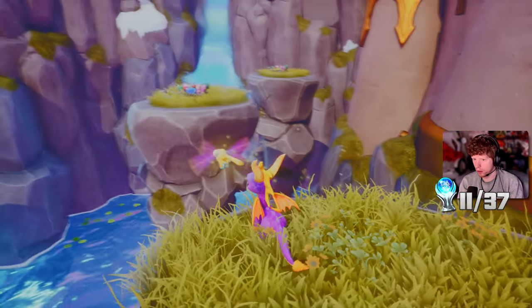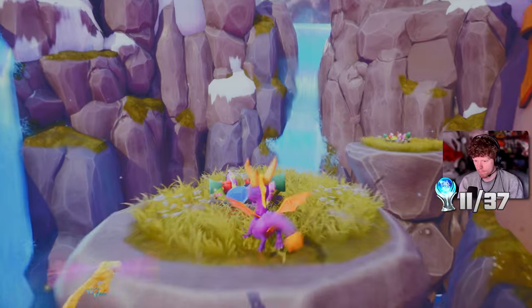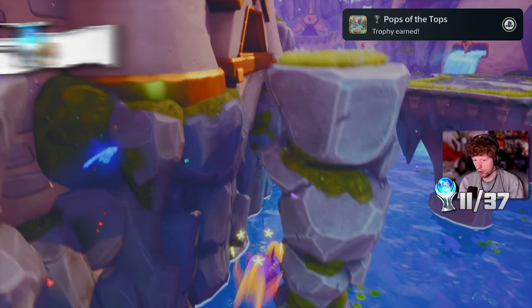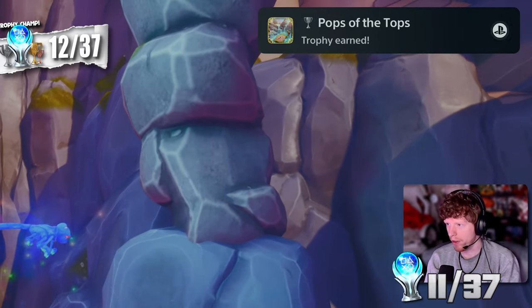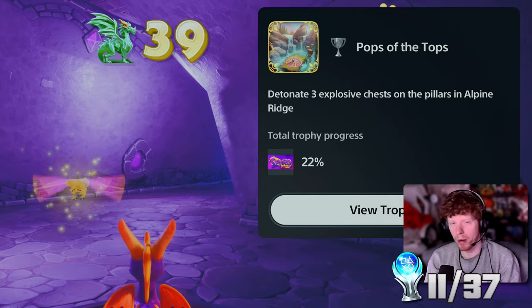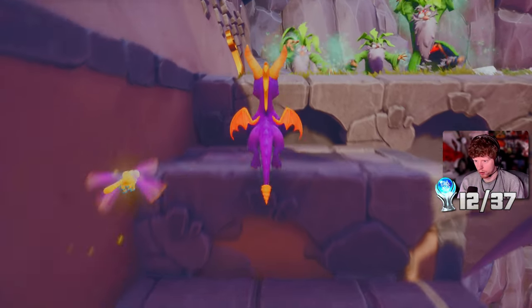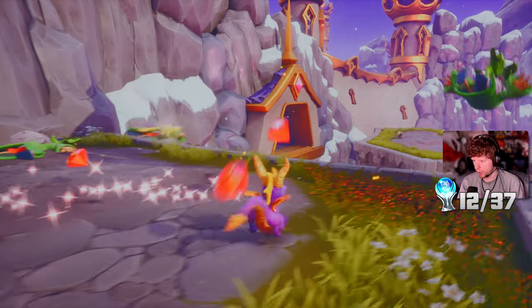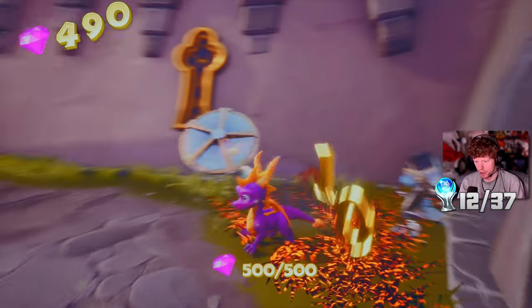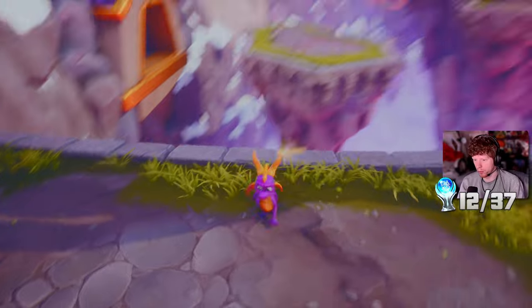Off to Magic Crafters. Oh no, he knocked me off - got a trophy though. Pops Off the Tops - detonate three explosive chests on the pillars in Alpine Ridge. There we go, beautiful. That might be the last one as well - 100%. Got all the dragons, got all 500 gems, which means 100% level completion.